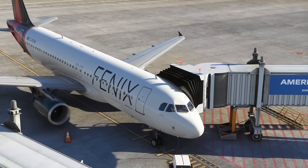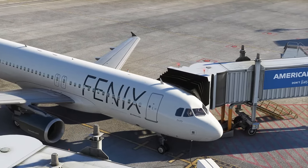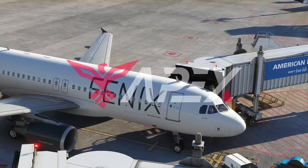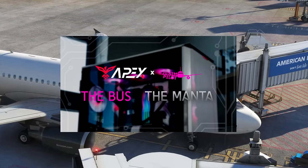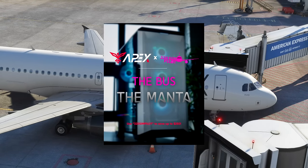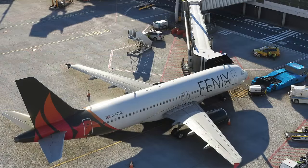We are parked on stand here in Brussels and we're going to set up our flight from Brussels to London Heathrow. Before we start, I'd like to remind you about our partnership with Apex Gaming PCs, where you can get one of the 320 SimPilot line of gaming PCs. Use the code 320 SimPilot for a discount, and you'll be supporting the channel.